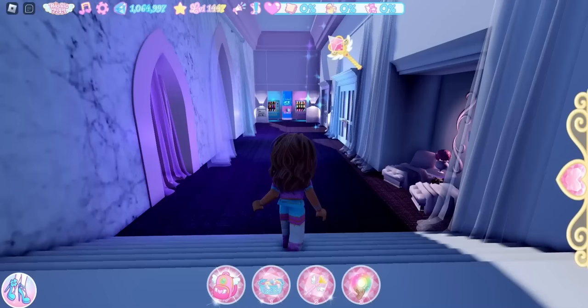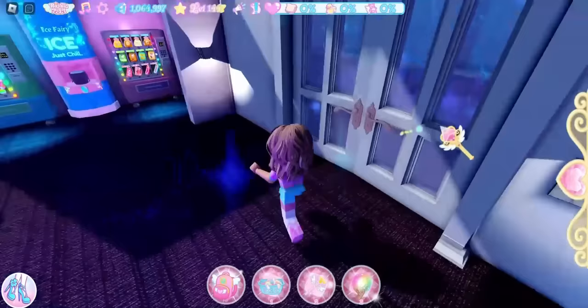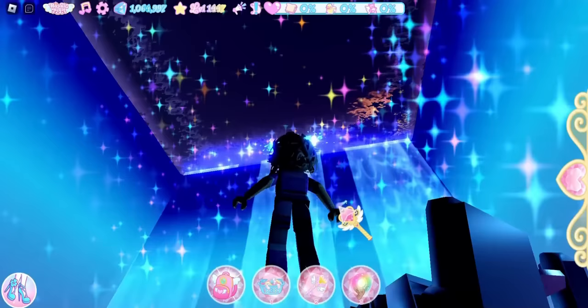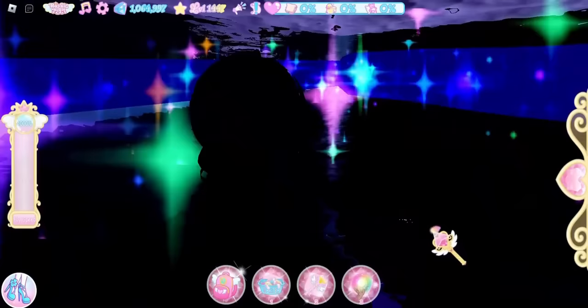After that chest, go to the relaxation room. Enter and look up — you can see water. Fly up and on the ledge there is a chest worth 850 diamonds.